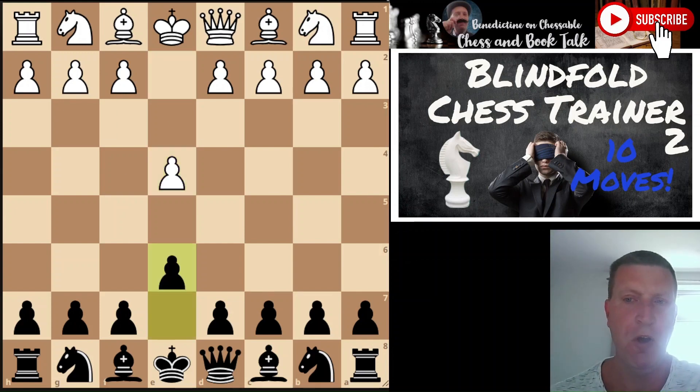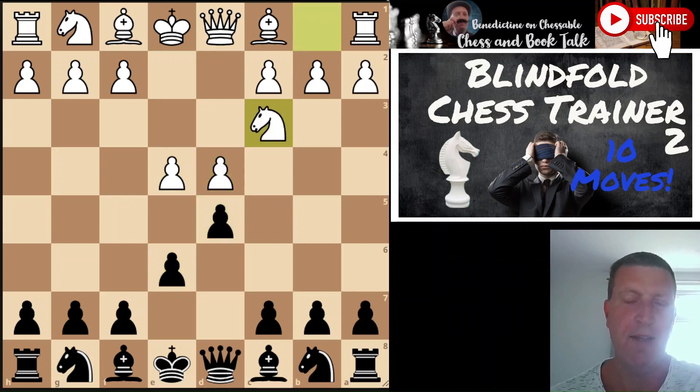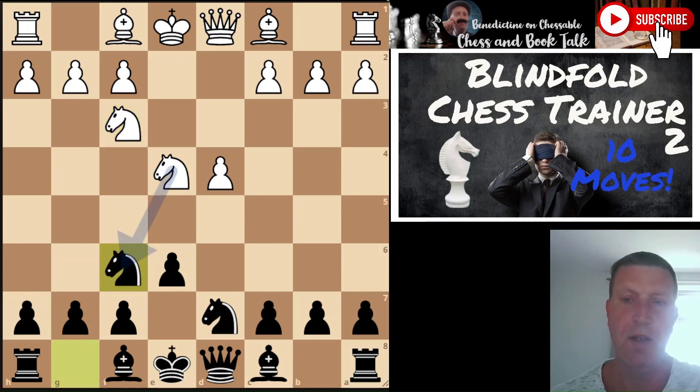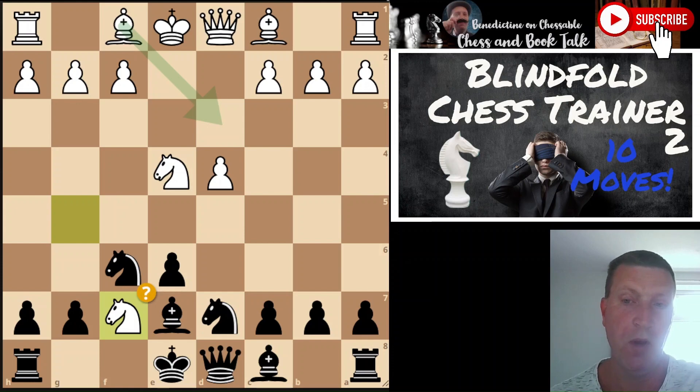So: e4 e6, d4 d5, knight c3, d takes e4, knight takes e4, knight d7, knight f3, knight gf6, knight fg5, bishop e7 - the adventurous knight takes f7, which gets a mistake from the computer.